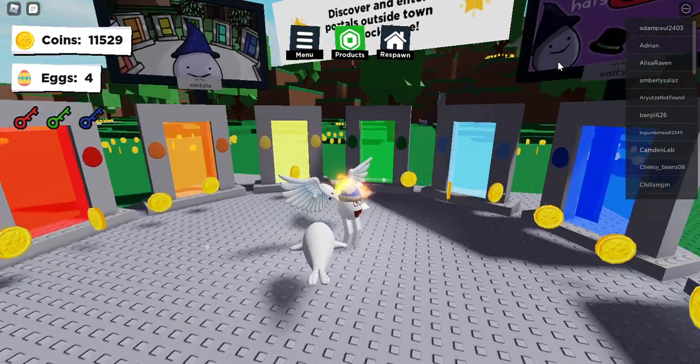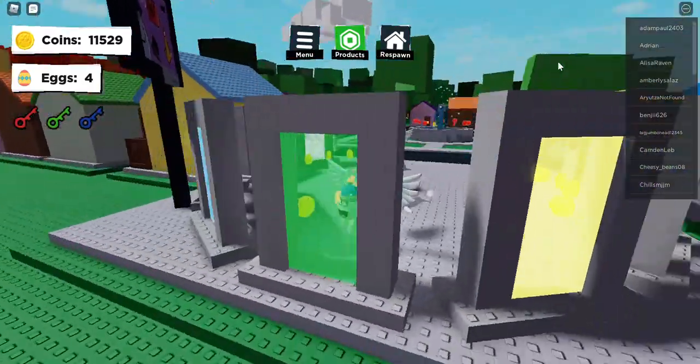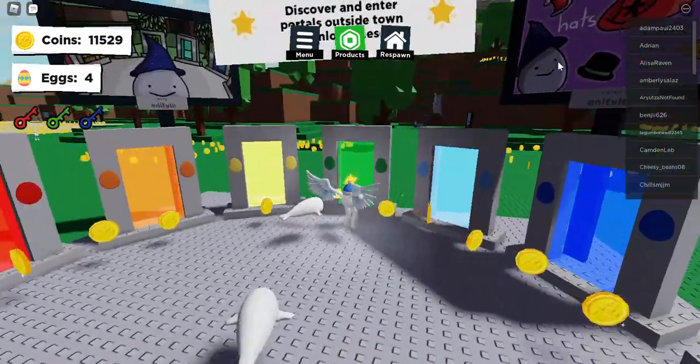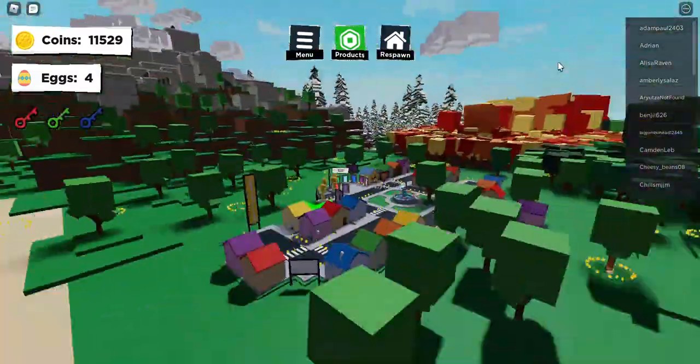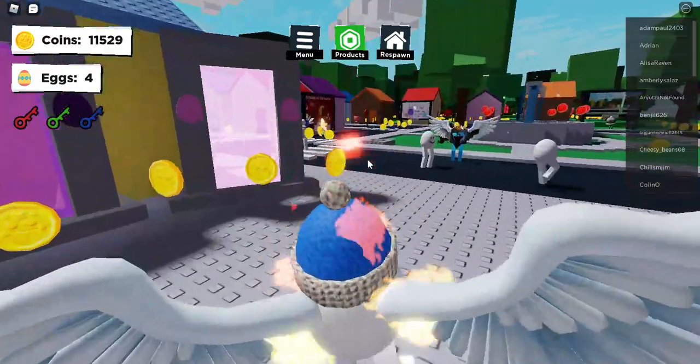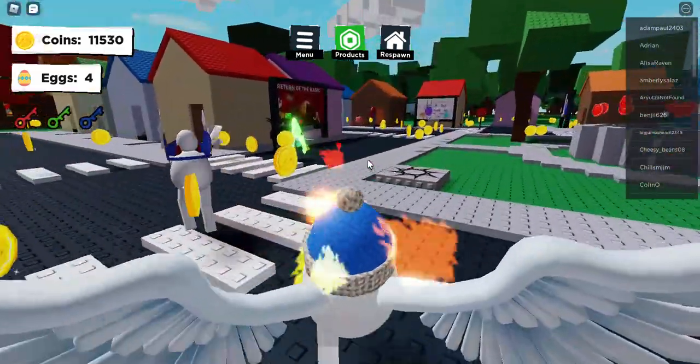Hello, welcome back. Today I'm going to show you how to find the green portal and egg. You want to go over to where those trees are over there, which is technically the opposite of portals.